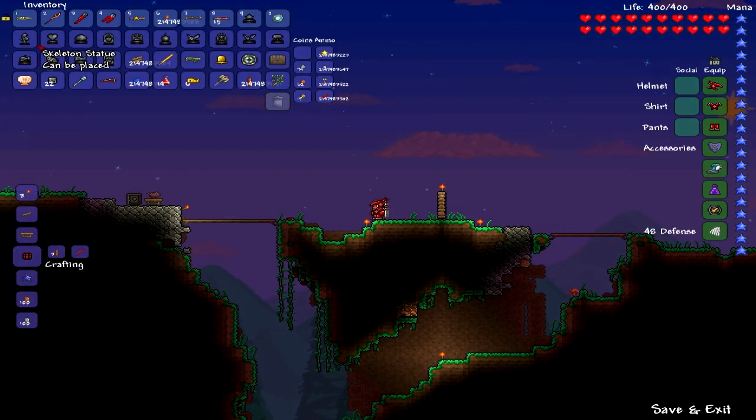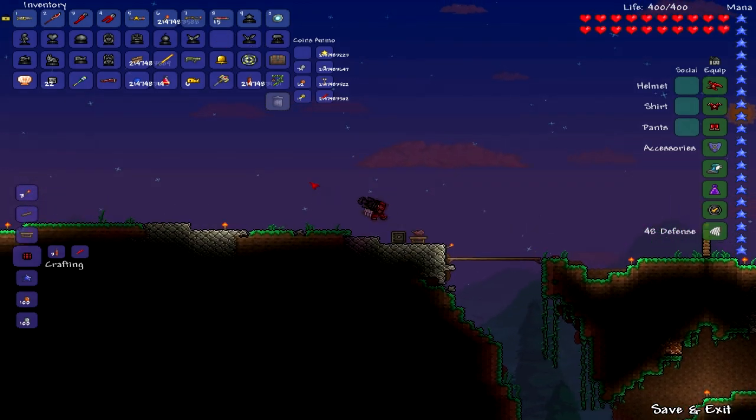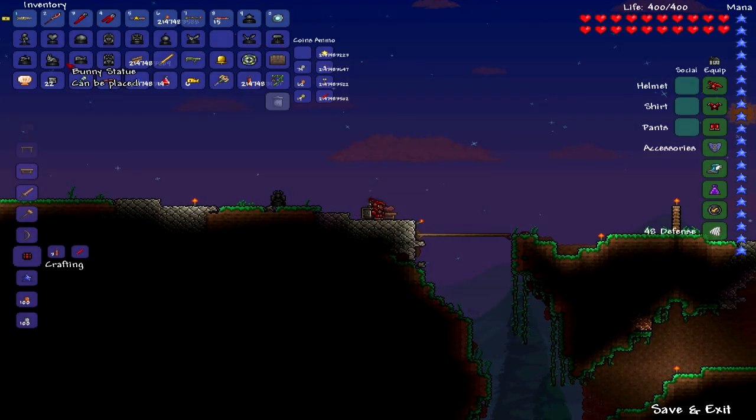So these are all of them. You get star, skeleton, heart, slime, queen, chest, bomb, bird, bat, jellyfish, piranha, bunny, fish, and king.